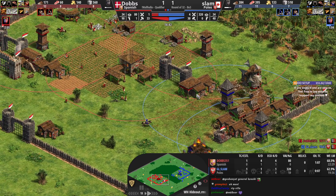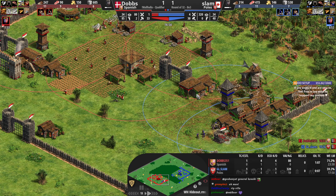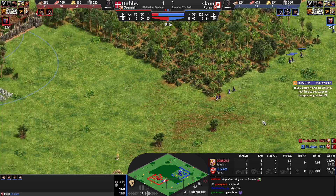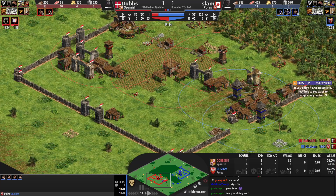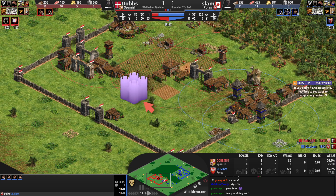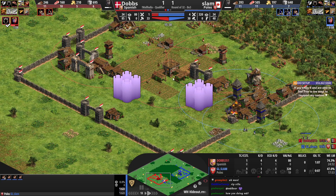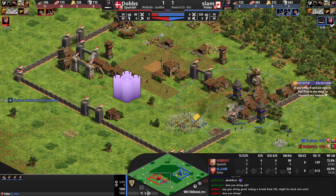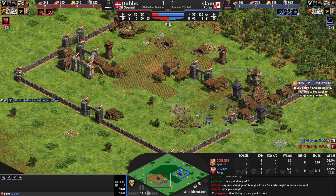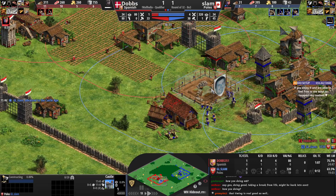Slam has almost enough stone to go for a castle himself. Villagers coming forward — the castle is going to come up targeting the TC. Both players are getting to Castle Age, but Slam is going up so much faster. Slam gets to Castle Age and goes for a siege workshop first. Now he's going for it on the right-hand side — good timing. He'll still be able to deny some economy, just three farms, but the castle position is still good. It's going to force a reaction from Dobbs who needs to get his own castle up.